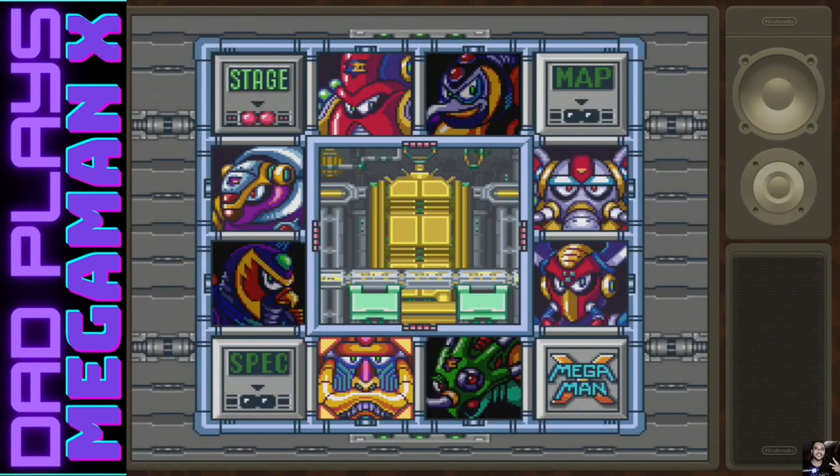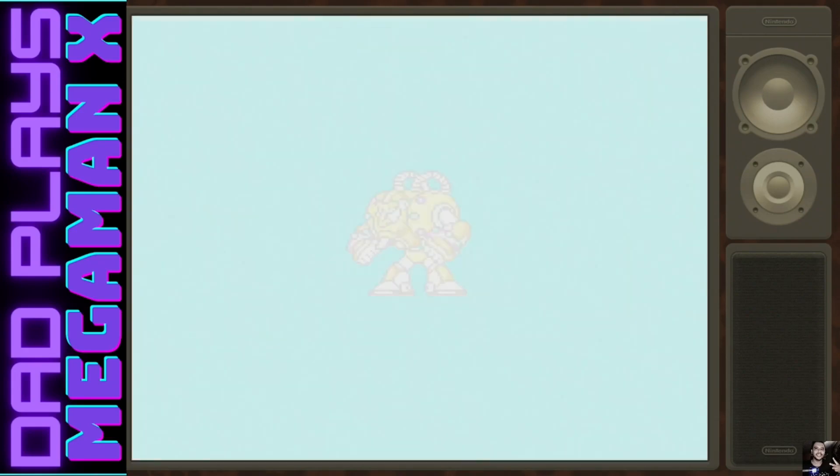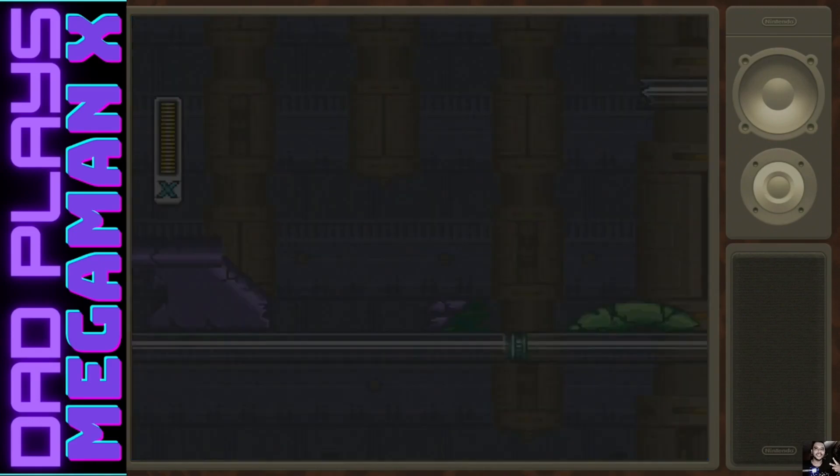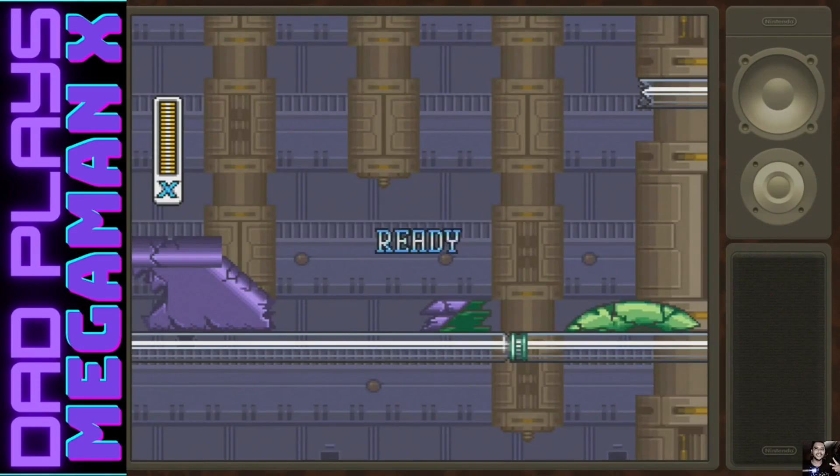So this stage - if you go into it before you beat the air stage, there's nothing wrong with it, it's all working. But now that we blew up the airplane, look at what happens - the airplane actually lands here! See how everything's all blown up? That's part of the plane. The plane landed in here. If you do the other one - this one before Storm Eagle - all of this is still good, nothing's broken.